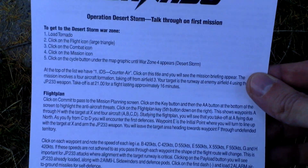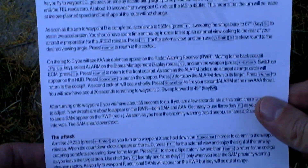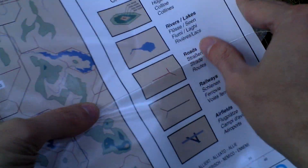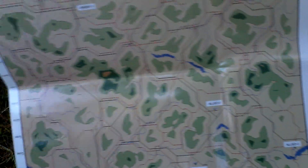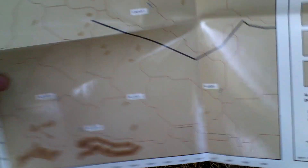Here is actually a hint for the first mission of the add-on Operation Desert Storm — so how to play through the first mission. There are some maps included here. This is the training map. On the back side there is a map for Warzone number one, Warzone number two, and Warzone three — those are the maps where the original Tornado game takes place. And here probably is the map for Desert Storm, the add-on missions.